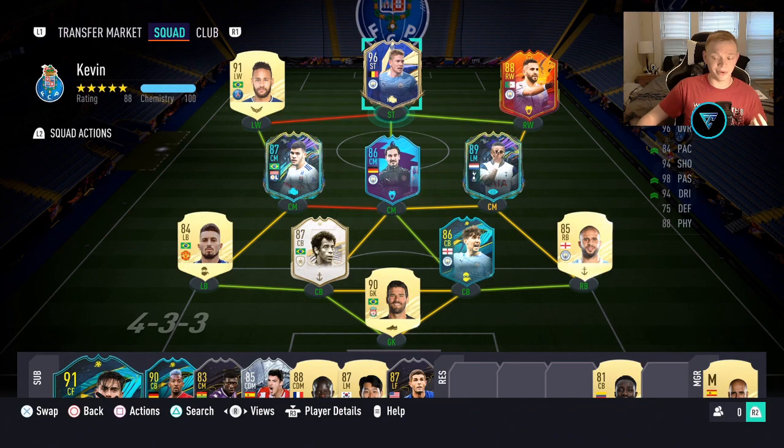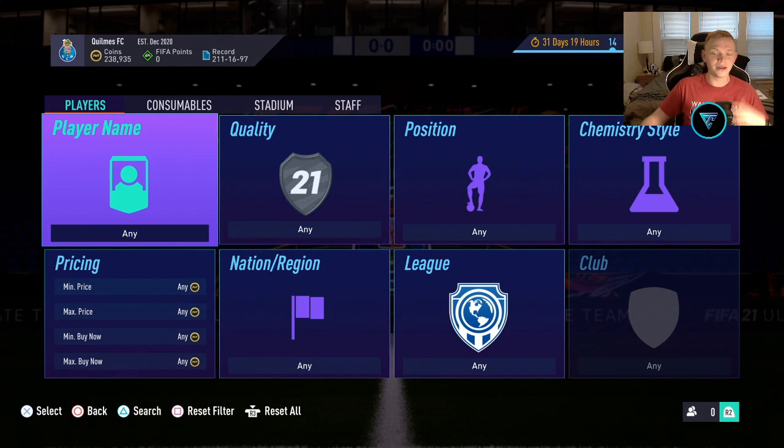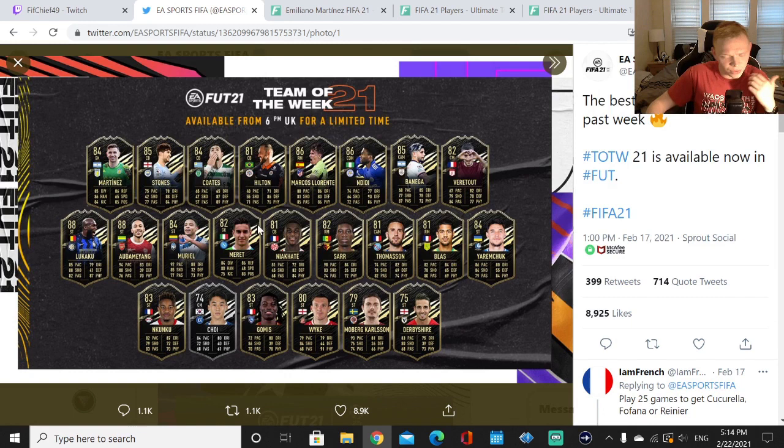With all that said, let's jump right into these Team of the Week investments. We're going to be showing you what cards to buy, at what price, and when to pick them up. This is the Team of the Week we're looking at right now, and the cards we're going to cover include Martinez, Coates, maybe Hilton, Vertut, and Merit as well.